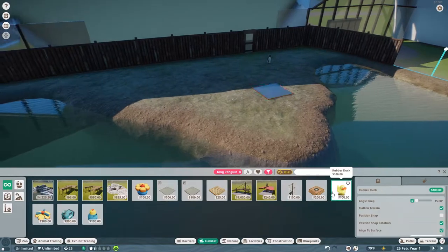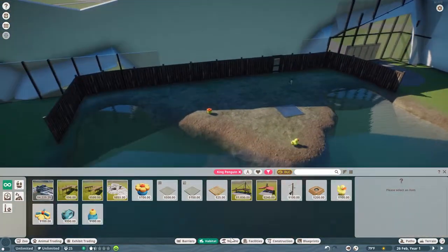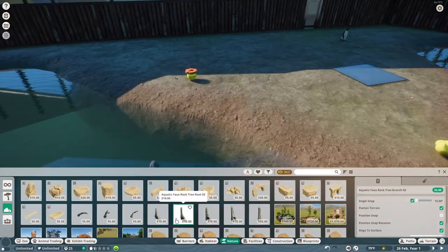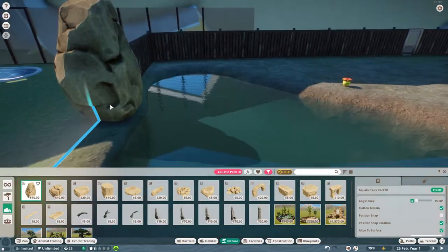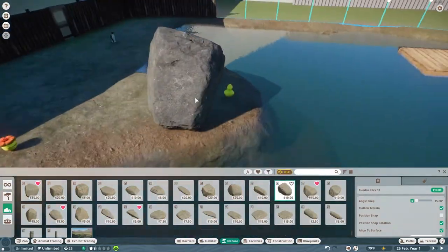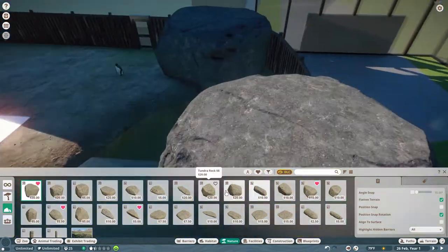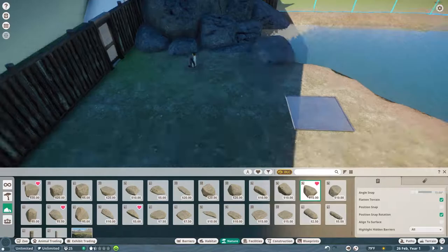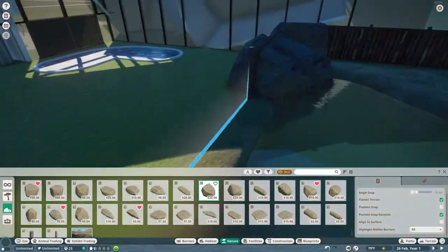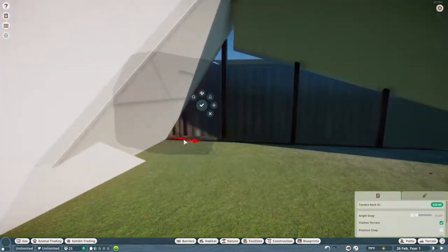For the basic design of the penguin enclosure, you walk in on one side, walk down to see the underwater viewing, and then walk out the other side, seeing penguins on each side as you're walking through. If you've seen the other tour I did and already posted, you'll know what I'm talking about. You'll see it soon in the live footage after a little bit more of this time-lapse.